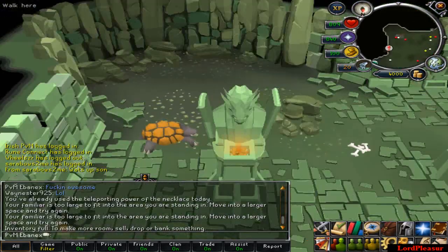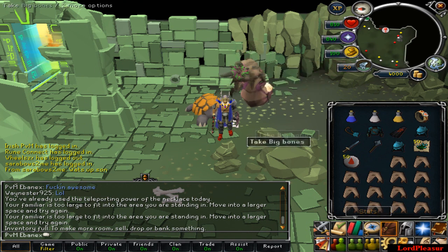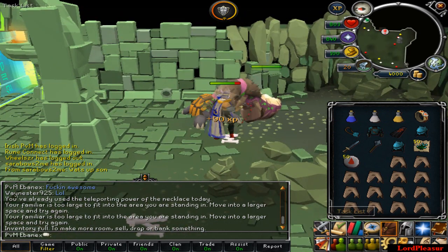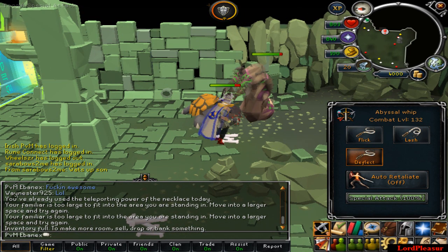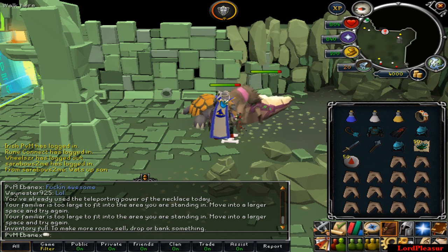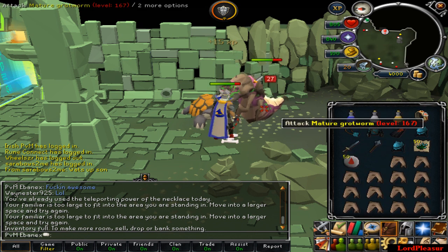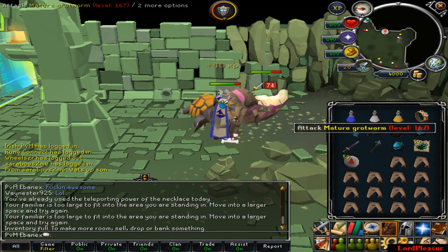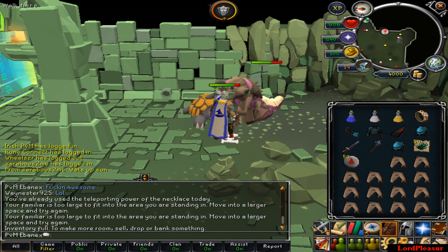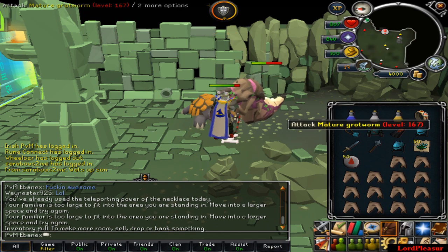Let me give you some level recommendations for killing these efficiently. There's that magic attack again. I'd suggest 115-plus combat to kill these efficiently and make a decent profit. I'd also suggest at least 52 Summoning for a Spirit Terror Bird — a beast of burden or a healer will help a lot. I just prefer sharks; they're not really that expensive anymore, only 500 GP each, and I've already made up for them in just 10 minutes.